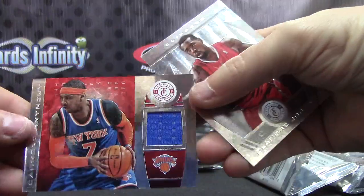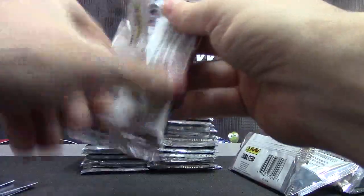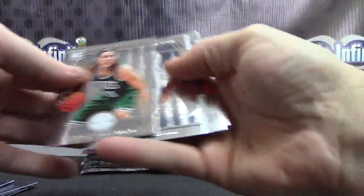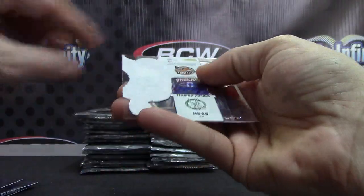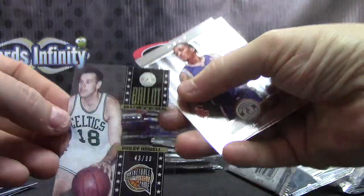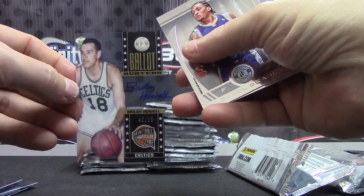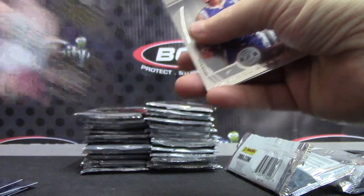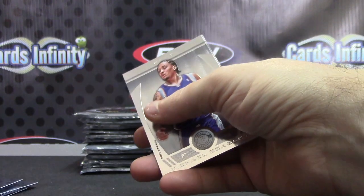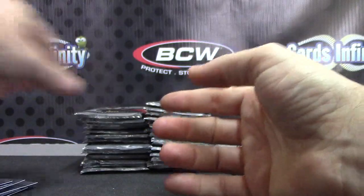Carmelo, Knicks, jersey, red version. Acetate autograph for the Celtics — Bailey Howell, numbered to 43.99. Ballot Busters. Bailey Howell, 43 of 99. Who has the Celtics? They got a few hits now. Jan has the Celtics.